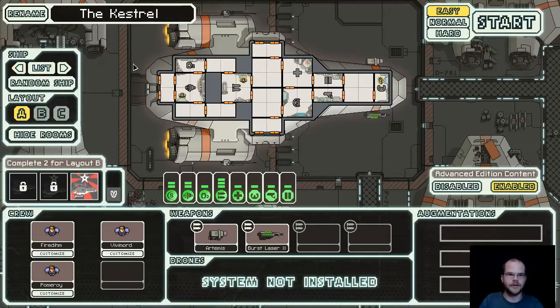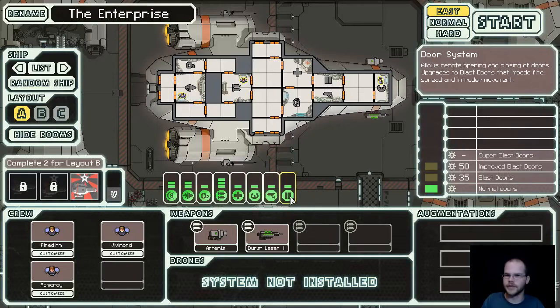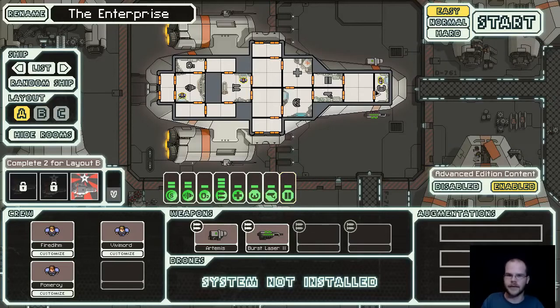So we'll stick with the basic ship. We'll have to rename it the Enterprise - maybe we'll win now. As you can see, this is the layout of your ship, and each of these rooms is a different service location. We have the engine room, the oxygen room which provides oxygen for the whole ship, weapons, the sick bay, shields, sensors which let us see what's going on, the door system for remote control, and then the captain's room - the bridge.